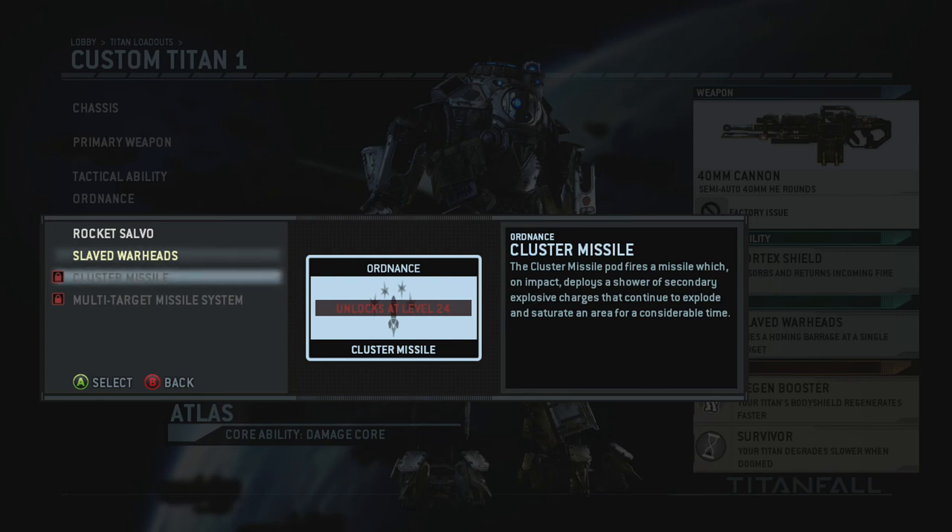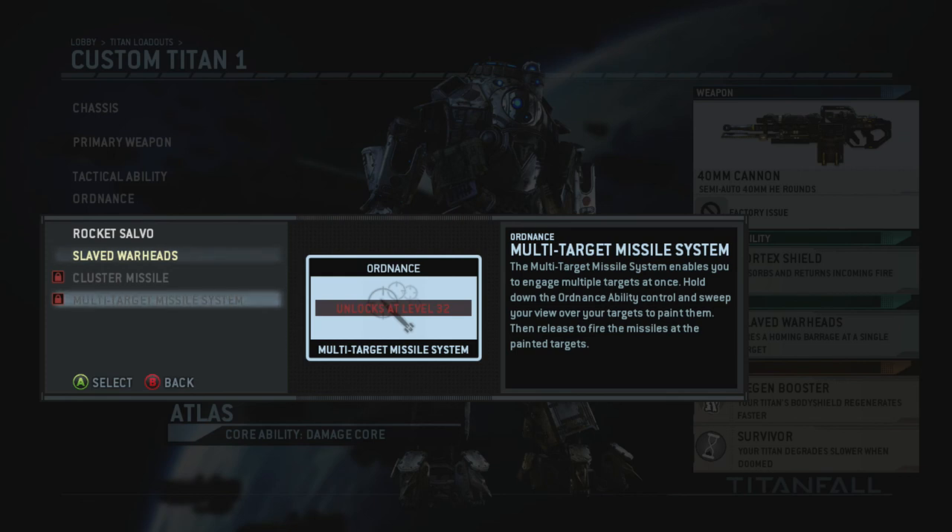At level 24 you get the Cluster Missile, which fires a missile that deploys a shower of secondary explosives saturating an area for considerable time. That sounds great for taking out spectres, grunts, and any pilots in the area. At level 32, the Multi-Target Missile System lets you engage multiple targets at once — hold down the ability and sweep over targets to paint them, then release to fire all missiles at the painted targets. I'm really excited to try that one; you can paint a titan and everyone around it simultaneously.